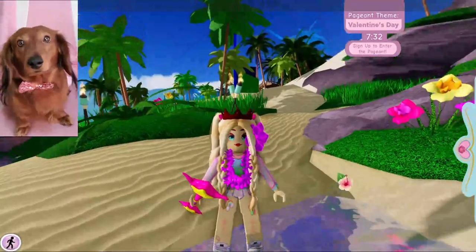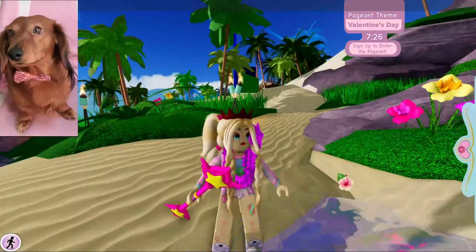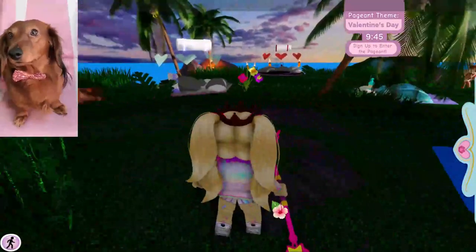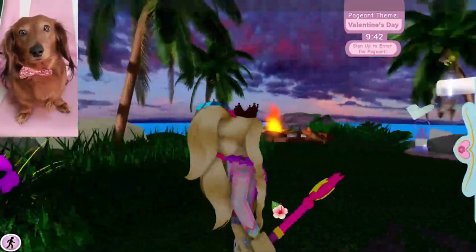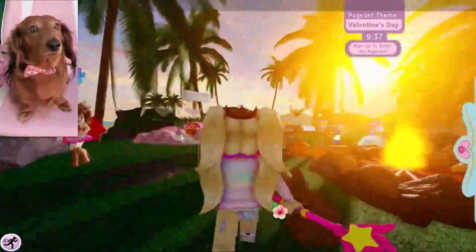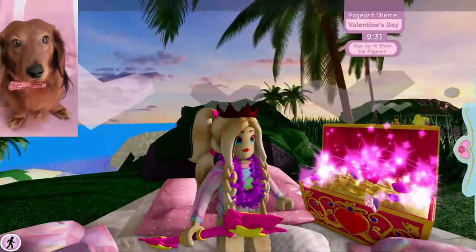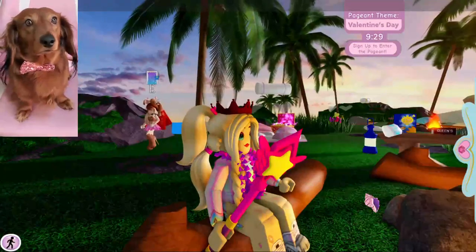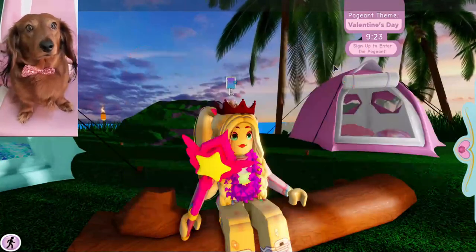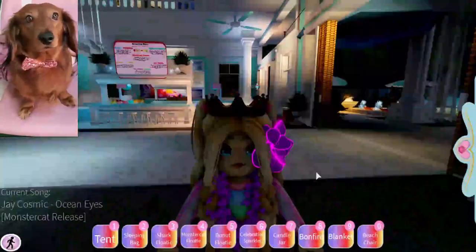There is also a chest in the tents, though the tents aren't loading right now. We can still see the chest in the invisible tent. We opened it up and found 250 diamonds inside — not a free accessory, but it will help towards getting one.